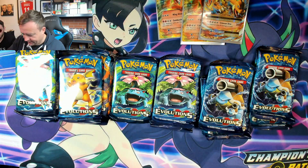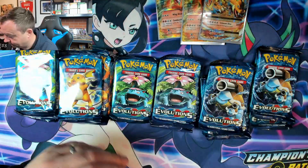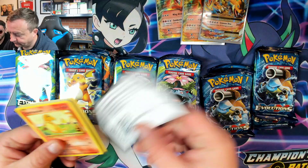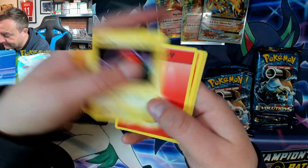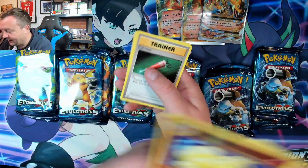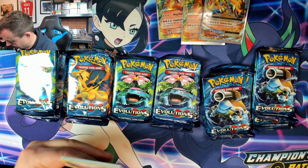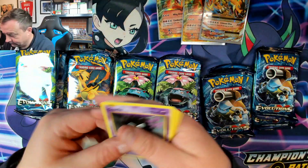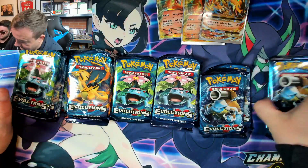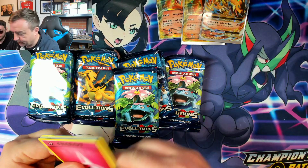There is some serious fire in these packs, guys. Do you think we're going to get the good one? I actually think we are as well. Ninetales reverse and holo in the same pack — that's cool, that's amazing! We've still got a lot of packs left, lots more opportunities. This is a full booster box worth of packs.